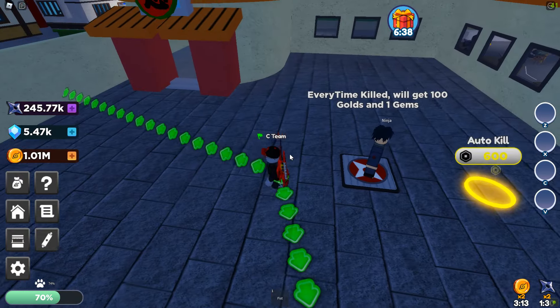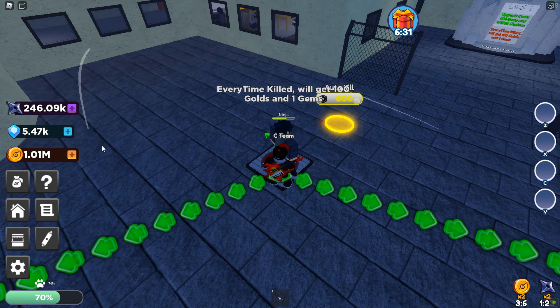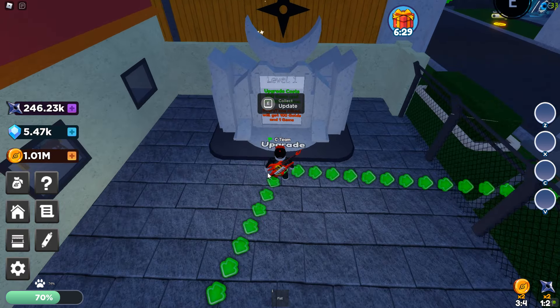You've also got a free ninja here that you can attack and kill, and if you defeat him you get 100 gold and one gem. I have a bunch of gems though — you'll get gems later and I'll show you how that goes.